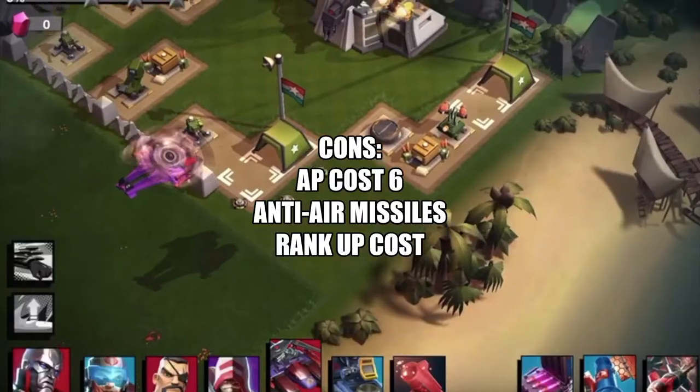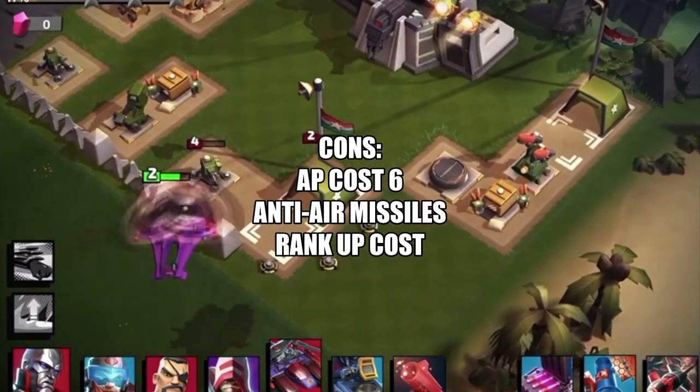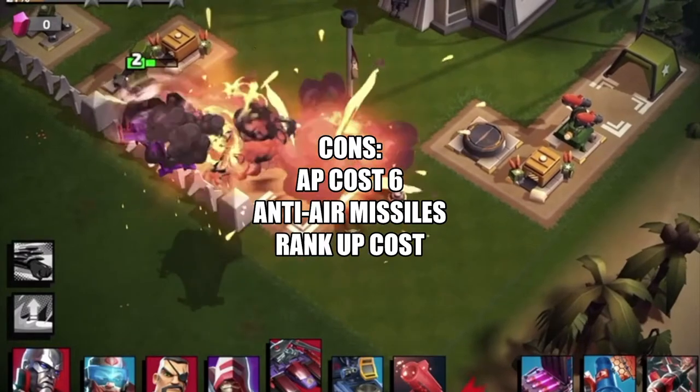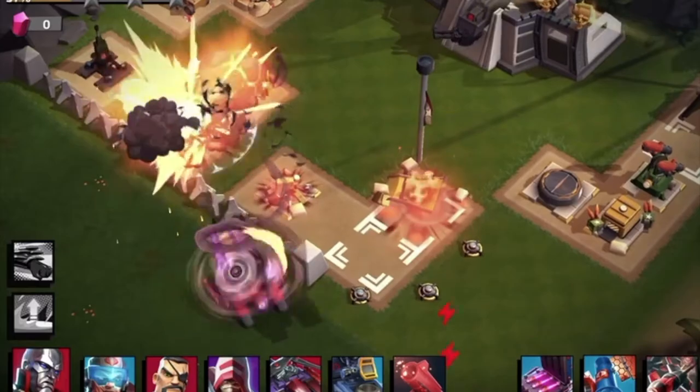However, some of its cons are that it costs 6 AP, which is a little high. It does take damage from anti-air missiles, so you've got to take them out first. And of course, it doesn't really unlock its true ability until rank 2, so factor in the cost of ranking it up.